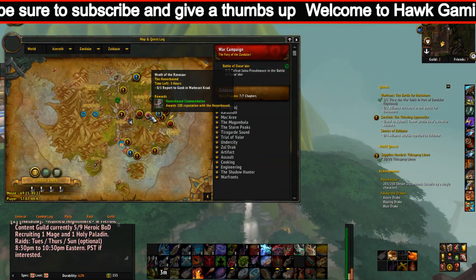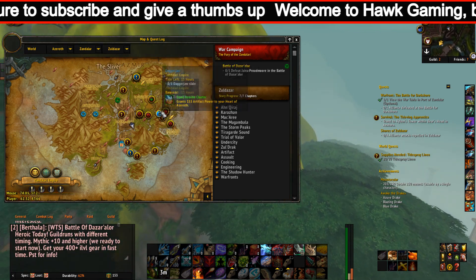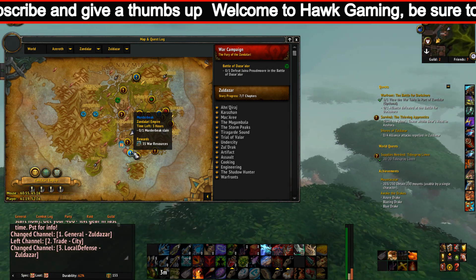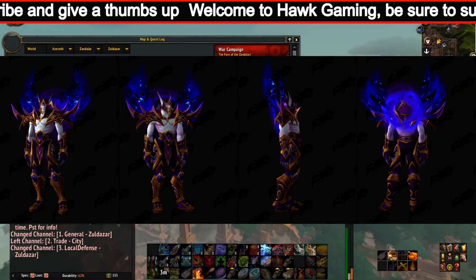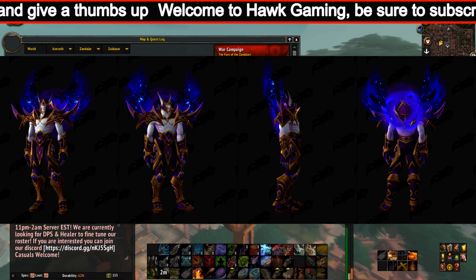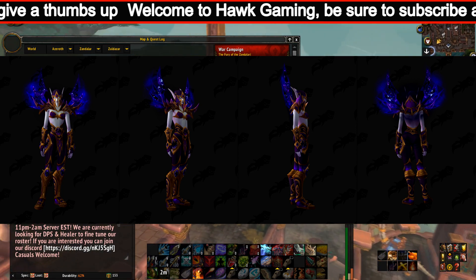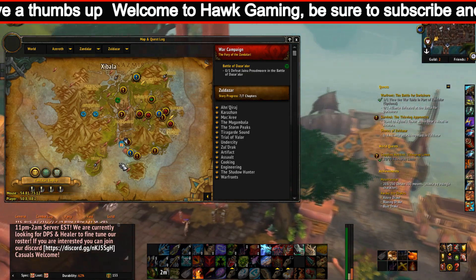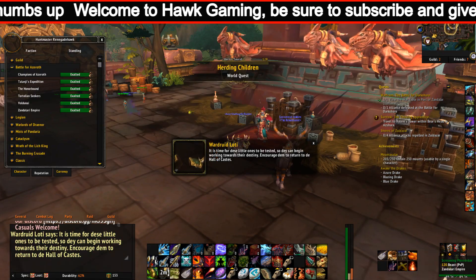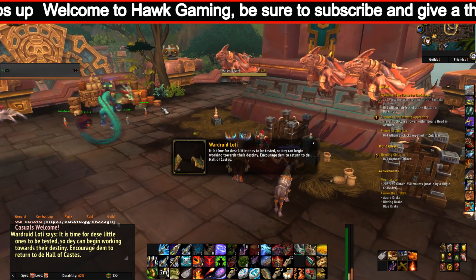For reaching level 110 with a Void Elf Allied Race without a leveling boost, you'll receive the Heritage of the Void — a Belt of Strength and a Ren'dorei set, a highly detailed cosmetic armor set that looks very cool. You can only transmog this with other Void Elves. There's also a matching Ren'dorei Tabard, which is awarded to you after you've created your first Void Elf.